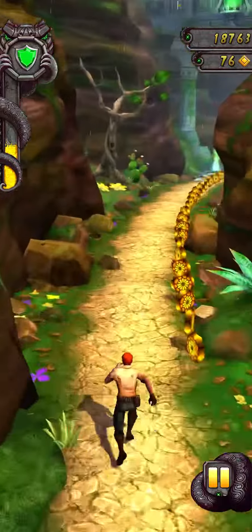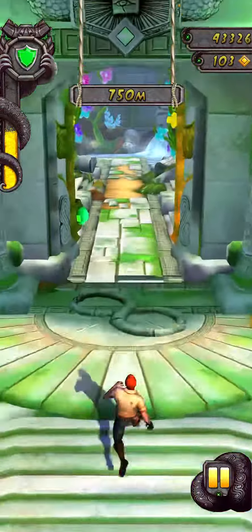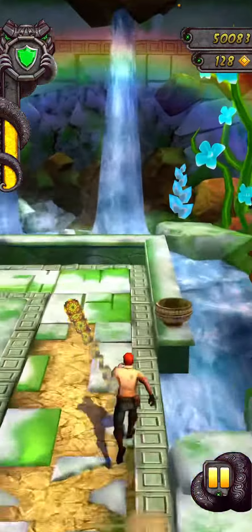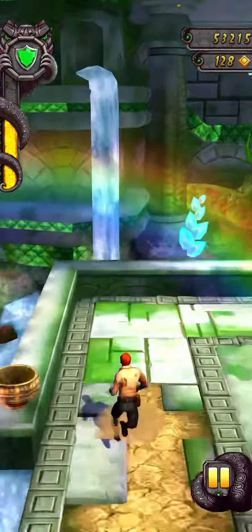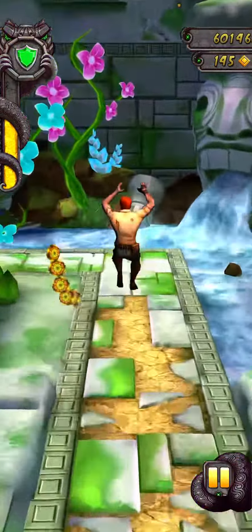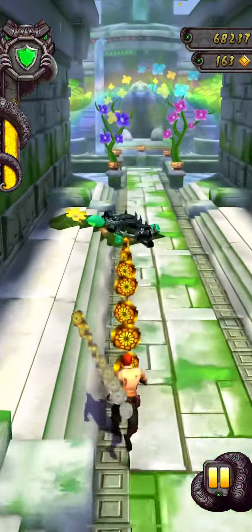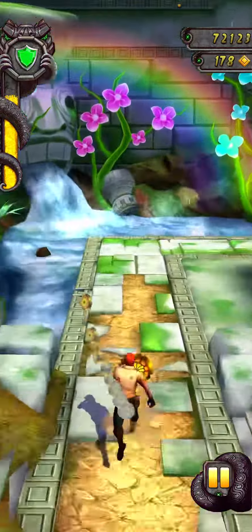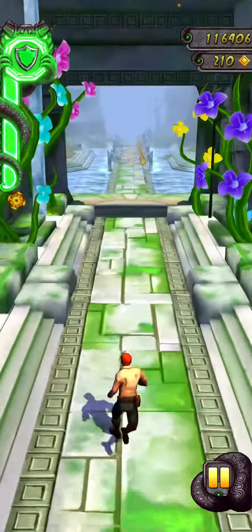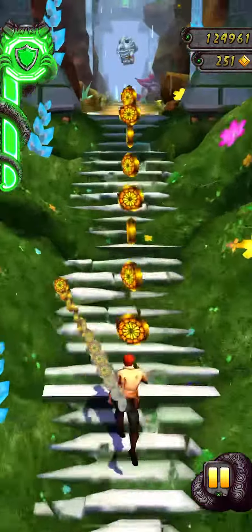Okay, jump right! Okie dokie. Jump! Yes! What is it underneath? Acid! Down, down, down — I need speed, I need speed. Emeralds! I got an emerald! Down, down, right, right, left, up...